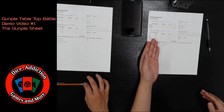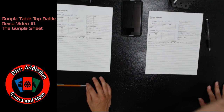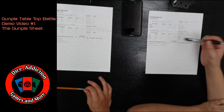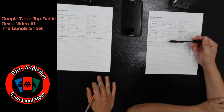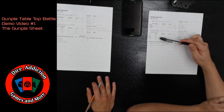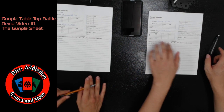Your movement is fairly obvious — if you have a movement of 12 you can move up to 12 inches during any time you're allowed to move. Each of your weapons have a carry cost, and your total carry simply can't exceed the amount your carry stat allows.